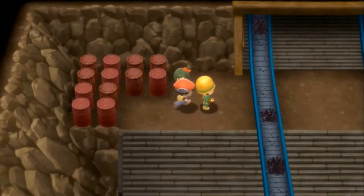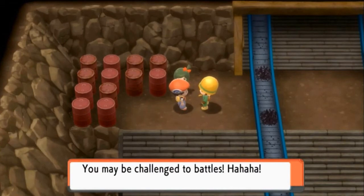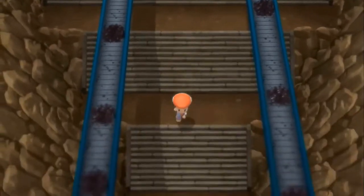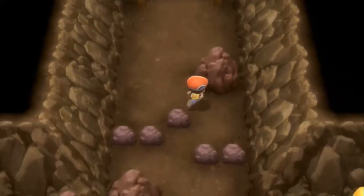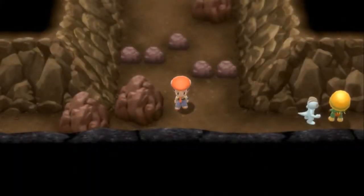There are Pokémon in the mine that look like rocks. An NPC warns that everyone working in the coal mine keeps Pokémon and may challenge you to battles — that's actually what I want, since I need to level up my Pokémon. Fast-forwarding a bit: I battled an Onix, which was very stubborn, but managed to capture it.